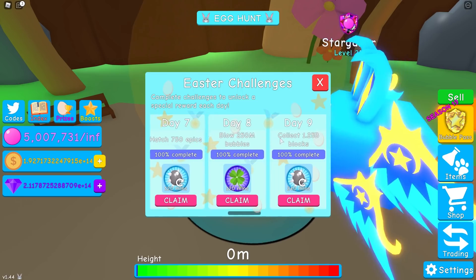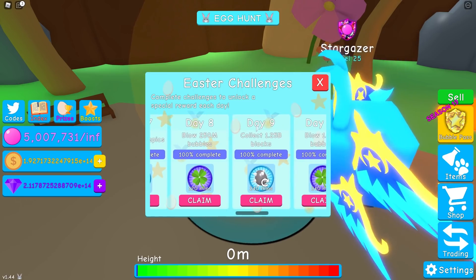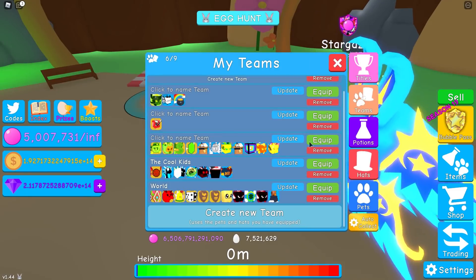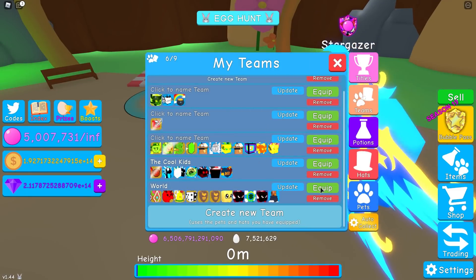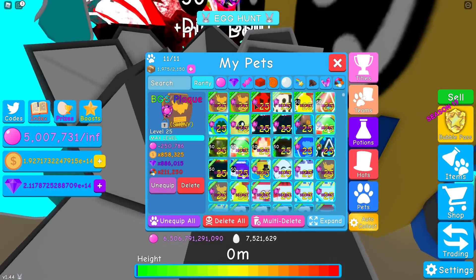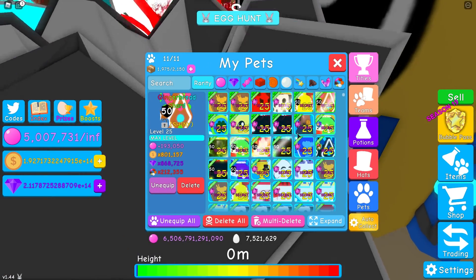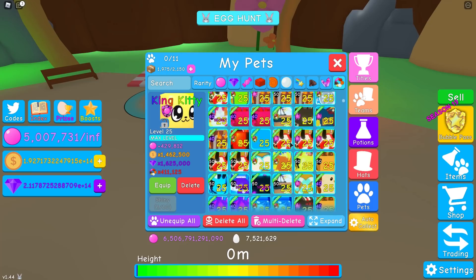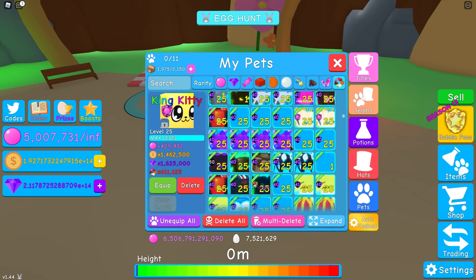Day 8: 250 million bubbles — again your bubble team, super easy to do. Then 1.25 billion blocks — this is the one where you need to have a world currency team ready to go. Here are some of our best world currency pets; the King Kitty's still the top dog of my inventory, but let's scroll all the way down.